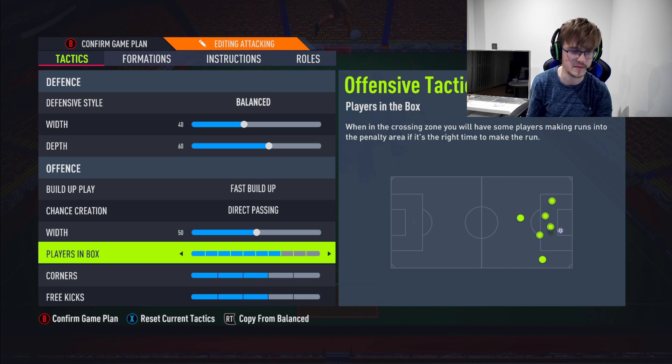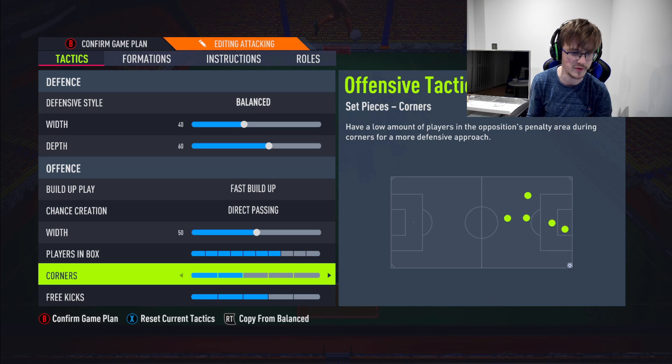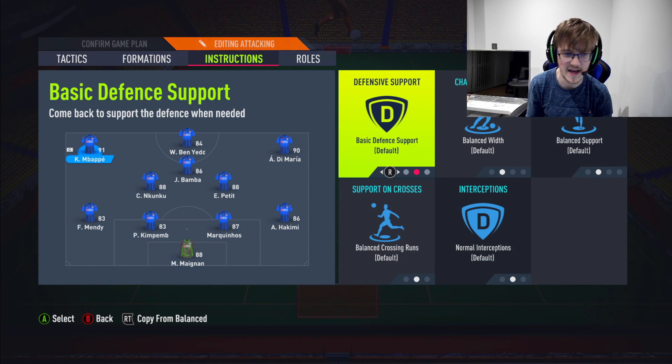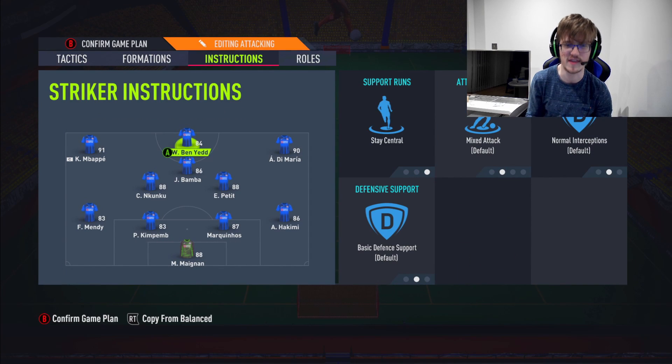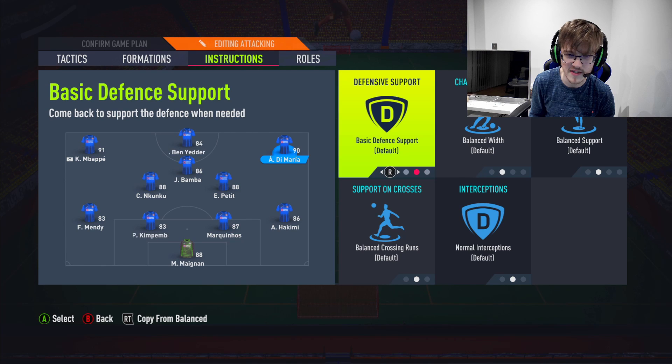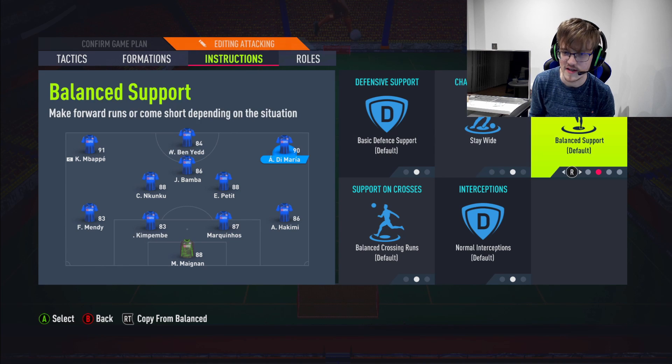We have to have seven people in the box - let's get the players in there and get them involved. Corners on 2 and 3, free kicks on 1 as per usual. Your striker is going to be on Stay Central - just let them stay central, let them connect the play between the CAM and the wingers, let them be the middleman, the bridge between everything.